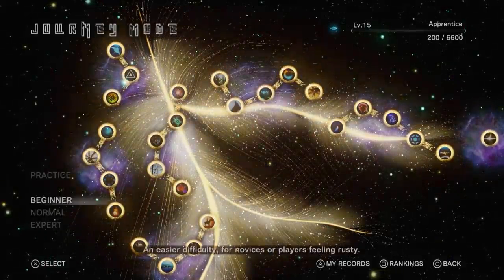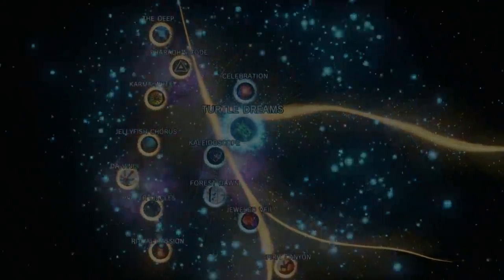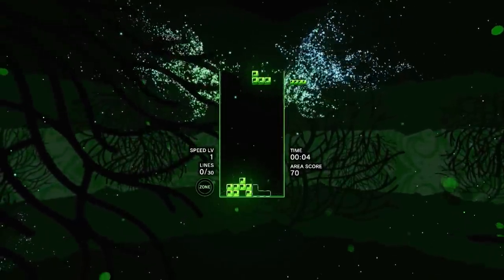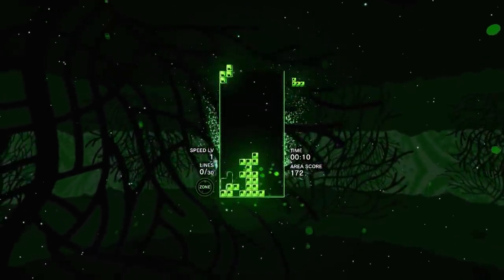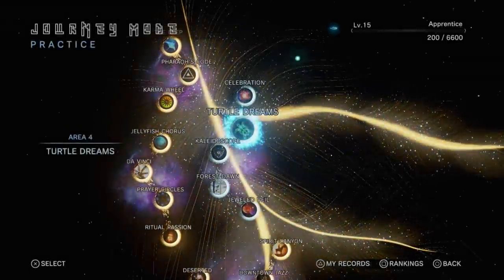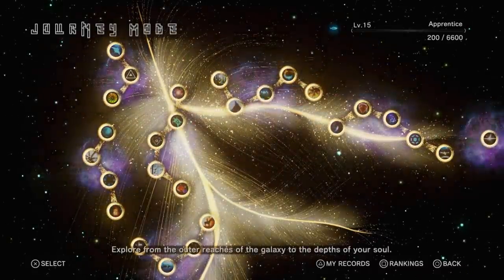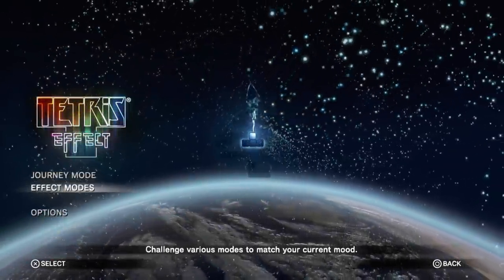Here you can see the different difficulties. There is a practice mode that you can go into — if you've got a level that you just kind of want to try getting through, the speed's going to be really slow. If you get all the way to the top though, it's going to just clear off and let you keep playing. It's kind of a consequence-free safe zone with no game over. And there's a mode that's a play on the playlist idea — let me go into Effect Modes here. Effect Modes is basically our name for all the other modes in the game.